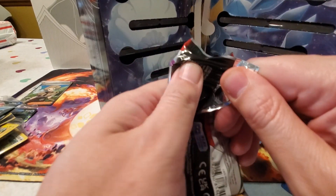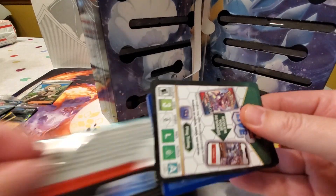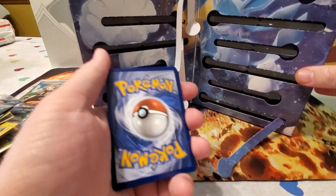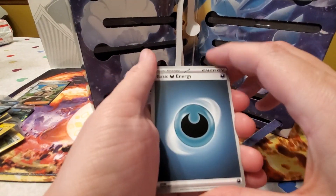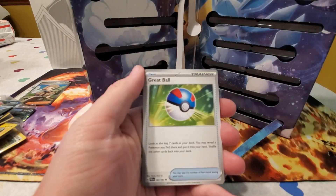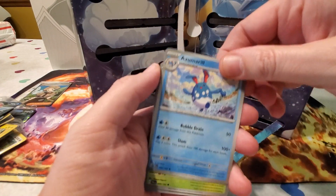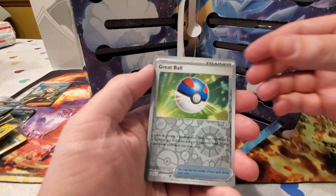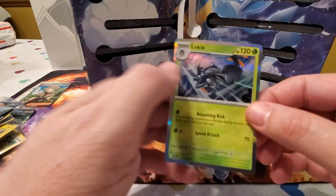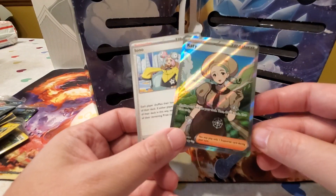Sloney, what's your energy guess for the final pack? Fire — nope, it's Darkness. We got a Grafaiai, a Tropius, a Great Ball, a Hoppip, a Kilowattrel, an Azumarill, a Vespiquen, a Reverse Holo Great Ball, a Reverse Holo Rabsca, and a Holo Lokix. Nothing too fancy, but the good pulls overall were the regular Iono and the full art Iono trainer card.